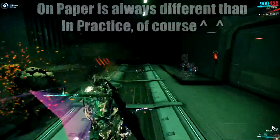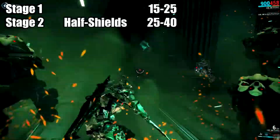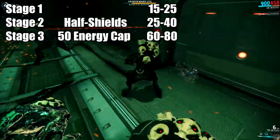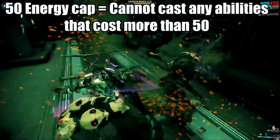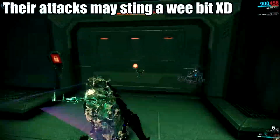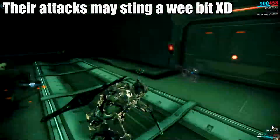This is virtually all you need to do for each stage of the event, but the difficulty ramps up each time. Stage 1 is against level 15-25 Manics. Stage 2 cuts your shields in half and is against level 25-40. Stage 3 catches you at 50 max energy and pits you against level 60-80 Manics. That means without modding for some wicked high efficiency, there's no press 4 to win here. And not gonna lie, these guys sting. You will get hit eventually, and depending on luck and how tanky you are will determine if you'll remain standing or not.